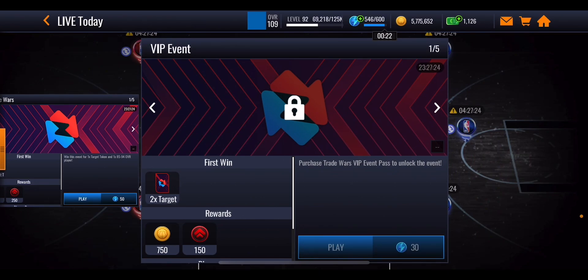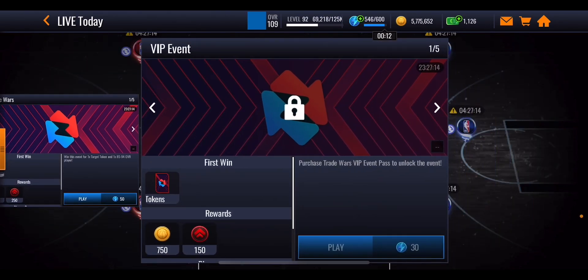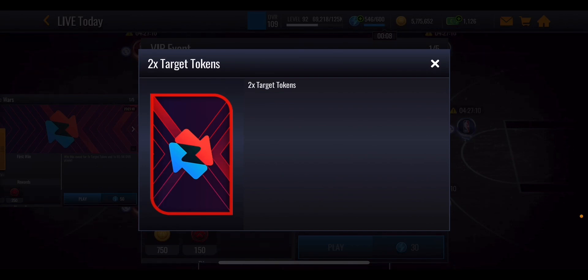There is a VIP event which unlocks when you purchase the VIP event pass in the store and it costs real money. In this event it costs 30 stamina every single time - a little bit less than the free one - and you can again play through five events every single day, but this time it's going to give you two target tokens to help you go through the sets a little bit easier.